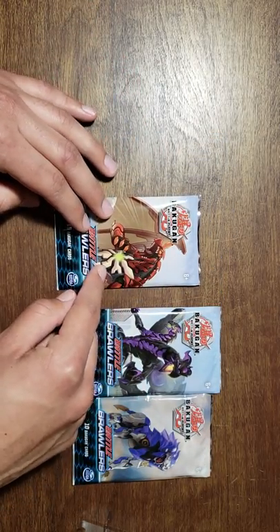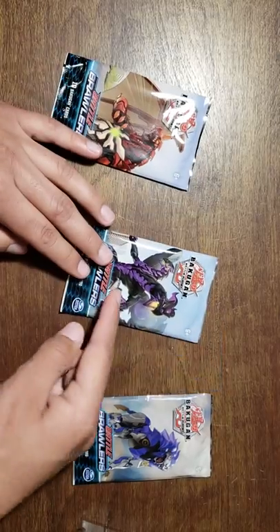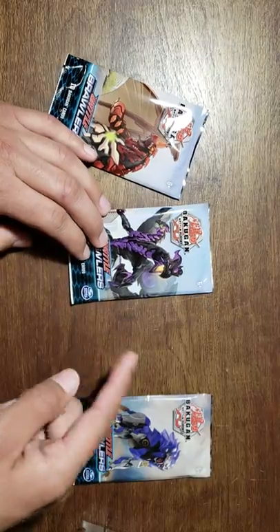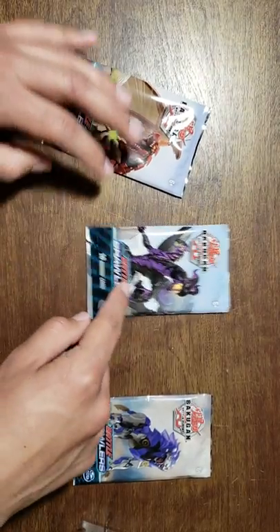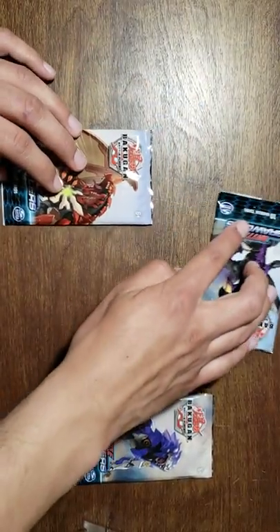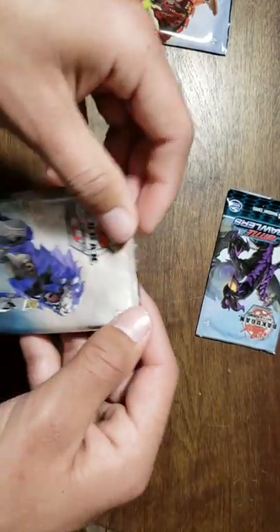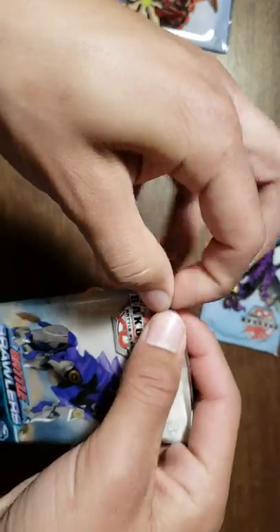Let's get to the packs. The cards we're looking for are Tithing Dragonoid, Tithing Hydranoid, Dan Kuzo, Auralis, Tithing Neleus, and Winston Styles. I feel like this is going to be a lucky pack — let's set that aside and start with this one right here.